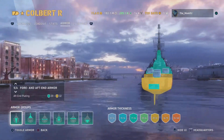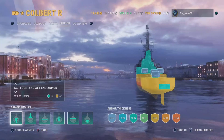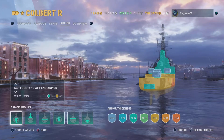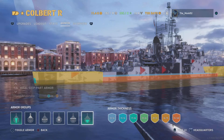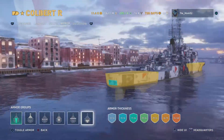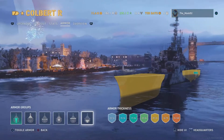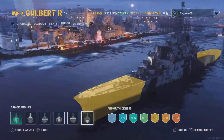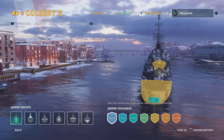In terms of armour, you have this weird Death Star weakness in the back — a 20mm plate where shells can just go straight through. But overall the ship is coated in 32mm. Look at the bow: straight 32mm with that one exception. That one weakness at the back does seem to let shells through, so don't stern tank. You've got to angle as best you can, or bow tank.